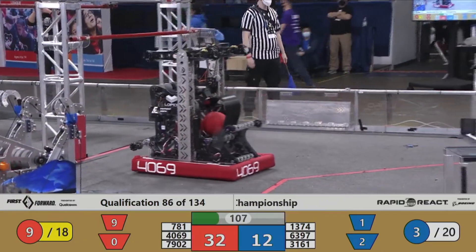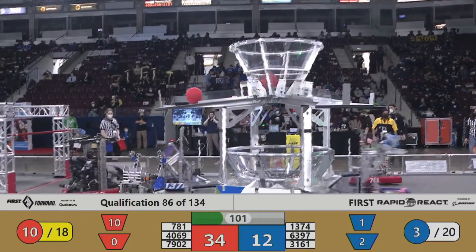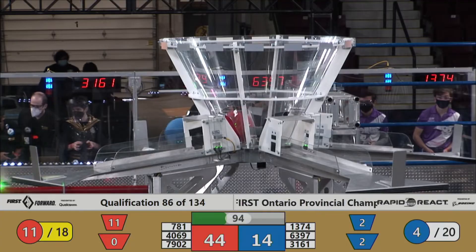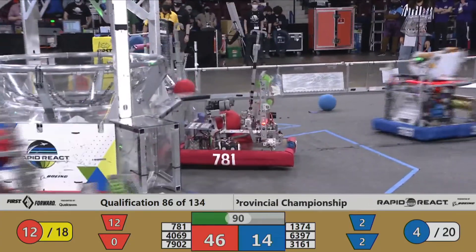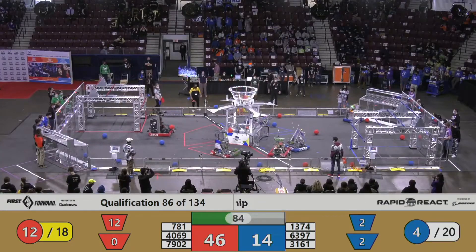781, though, biting back. 781 hopped on their horse, galloping over the Kinetic Knights — you got to watch out for them. There we go, 3161 Toronto Titans from Oakville made a great shot into the upper hub for the Blue Alliance, collecting more cargo. 781 shoots up — oh, barely missing that lower hub — but their alliance partner 4069 makes up for it.